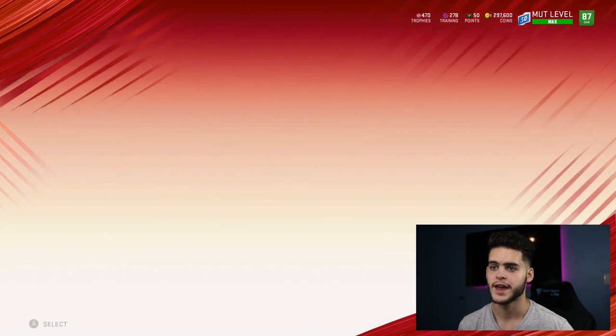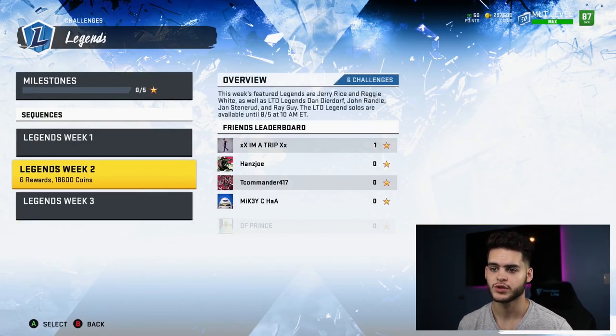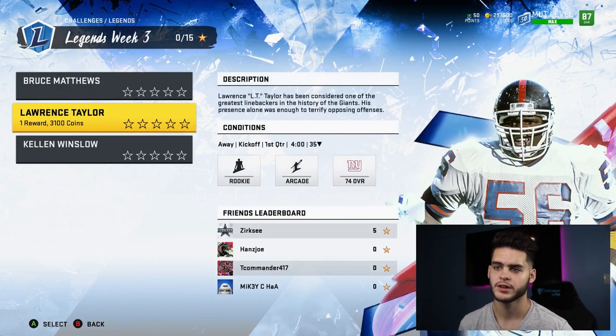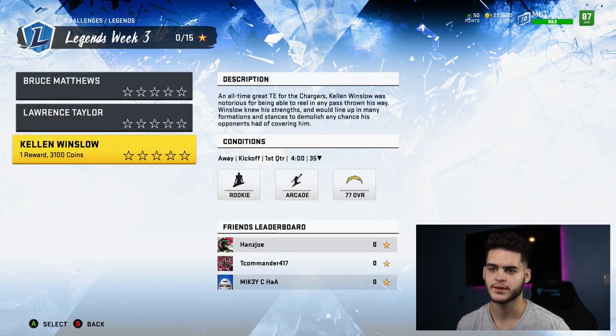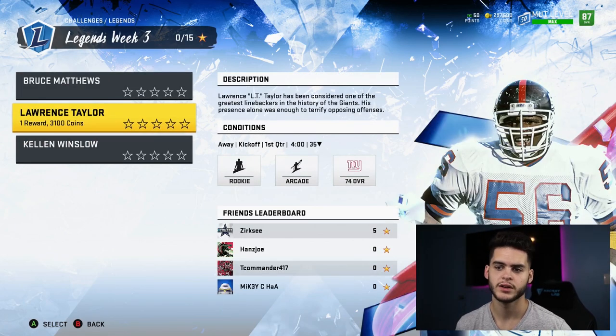Quick tip: every time a brand new overpowered legend comes out, go play those solos. Right now if you play Lawrence Taylor solos, you can sell his power card for around 15k. The other power-up cards go for around 7-8k each, so if you sell all of them you can probably make around 30k — not bad at all.